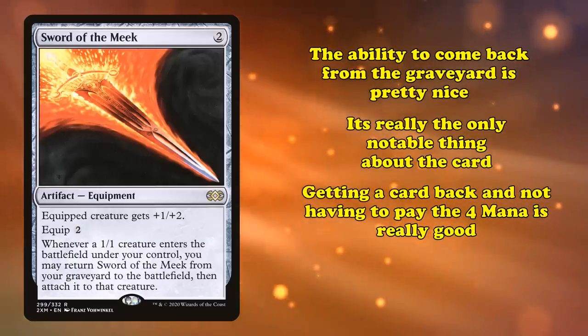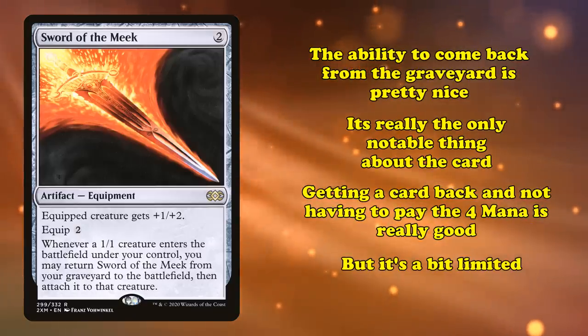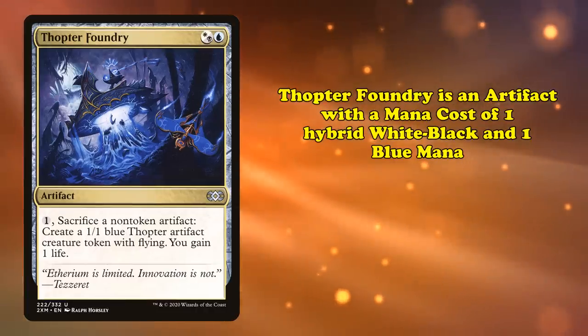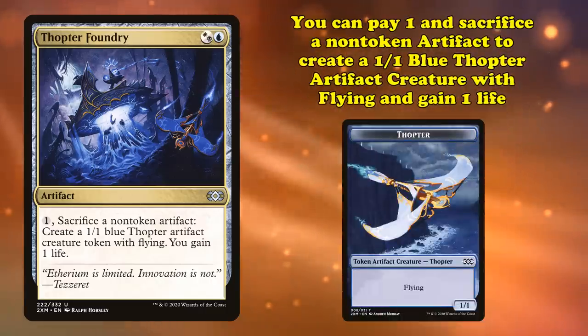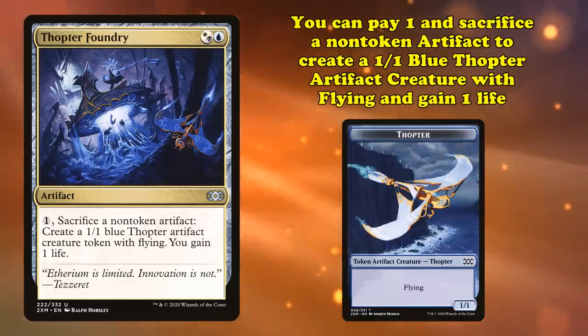Getting a card back and getting to skip paying 4 mana to play and equip the sword is good, but it's a bit limited. Luckily for Sword of the Meek, Thopter Foundry synergized with it almost perfectly. Foundry is an artifact with a mana cost of 1 hybrid white-black mana and 1 blue mana, that has the ability where you can pay 1 and sacrifice a non-token artifact to create a 1-1 blue Thopter artifact creature token with flying, and gain 1 life.